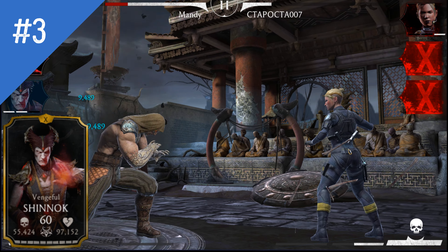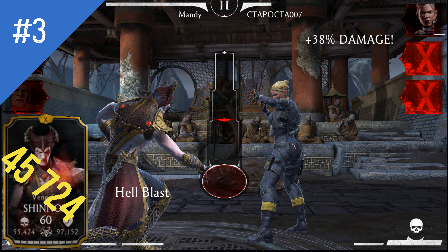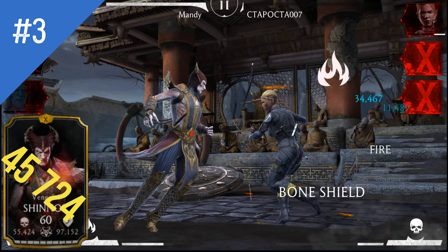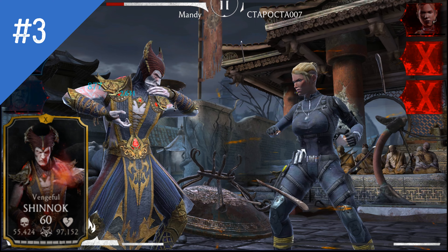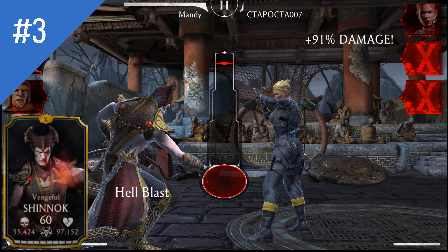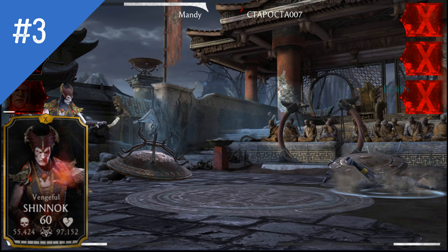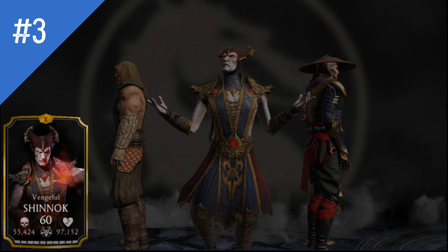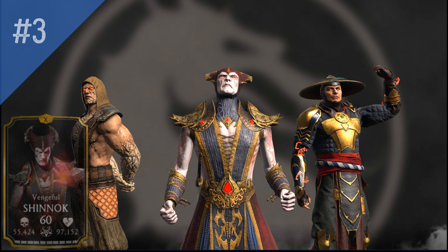Vengeful Shinnok is our first character in the top 3, which is well deserved — his Special 2 minimum damage is an amazing 45,724. It was nerfed heavily when he was released, but it is still pretty dangerous. The main difference before and after the nerf is that it no longer kills blocking characters, so make sure to break the opponent's block before casting the special attack.